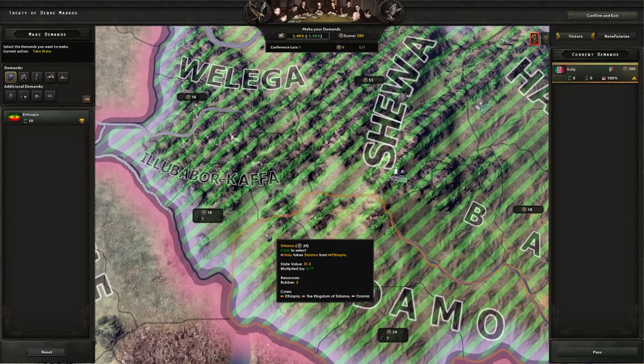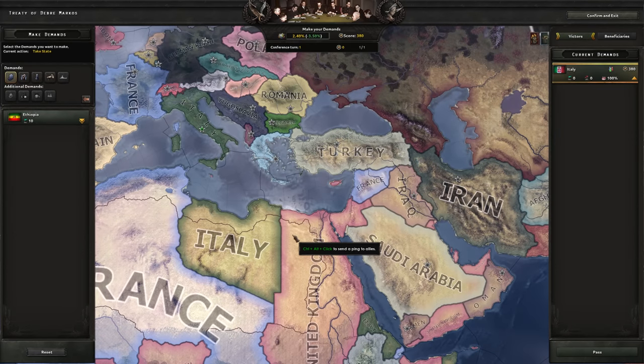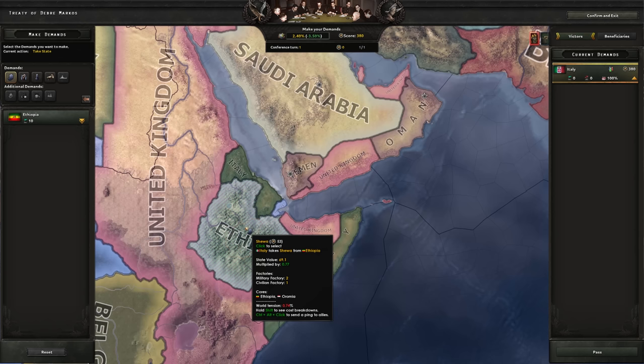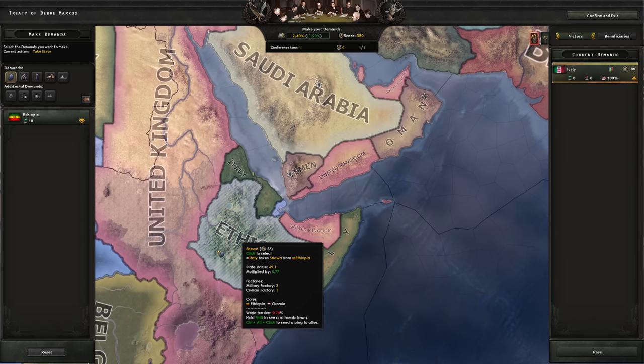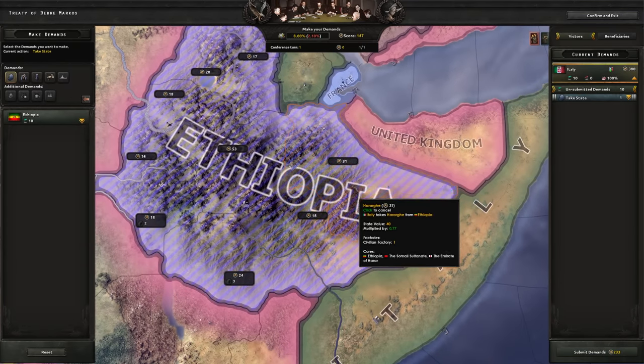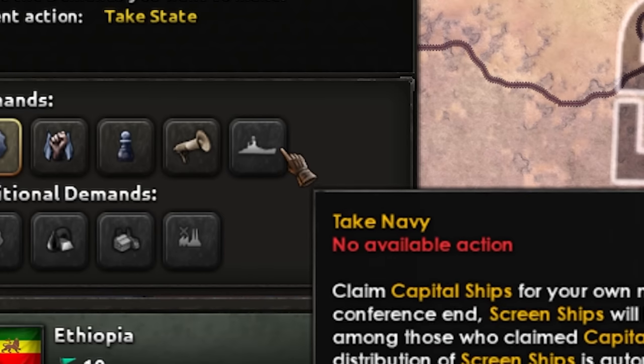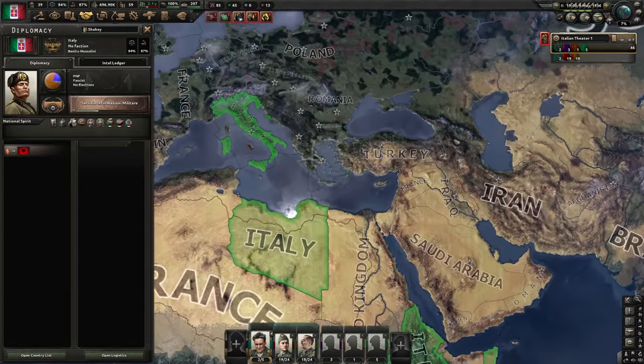We got an event about the Italian people being angry about slow progress one day before they capitulated. If we were one day faster, we could have saved the 10% war support. But now here's yet another new mechanic — the new peace deal system. We can submit our demands, which sounds very cool. Unfortunately, they don't have a navy for us to take, but that's a very nice new feature. Everything looks beautiful.